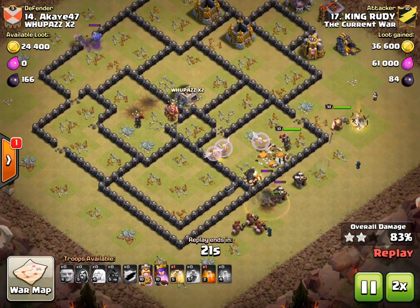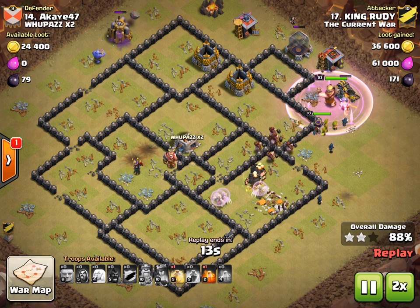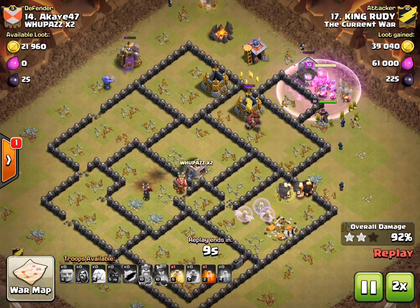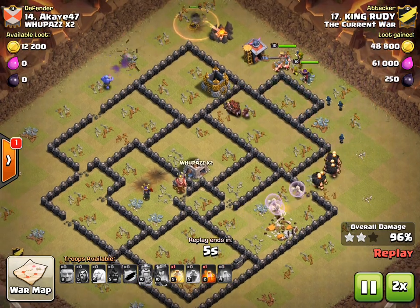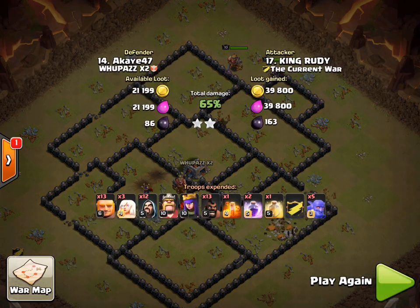I think this strategy can be very powerful. Rudy has 10-10 heroes and this guy had pretty good walls, I guess for an 8.5, and then some upgraded defenses. So this is pretty sweet. Nice job, Rudy! Hopefully we'll have some more of these HGHBs to share with you soon. Thanks for watching.